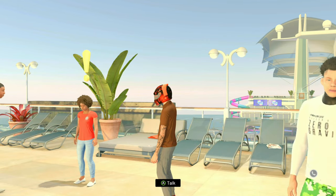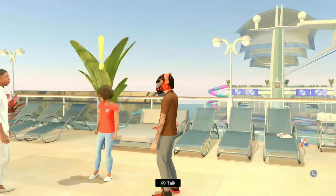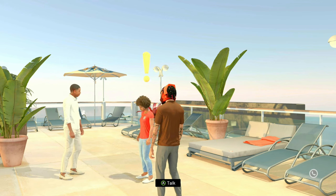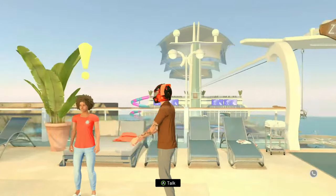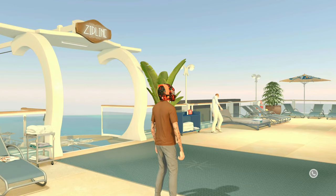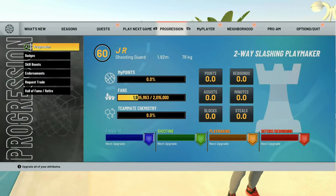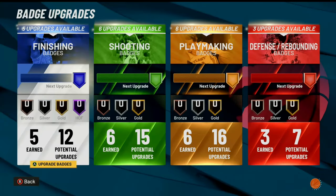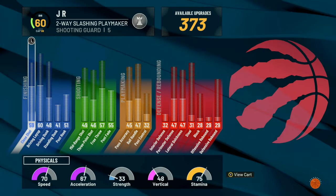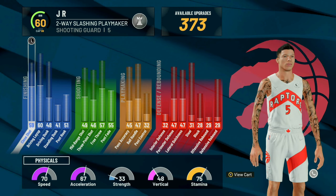To do the rebirth quest, go to the 5v5 court and talk to the lady there. If you've never talked to her before, you'll have to talk to her twice and she'll give you the rebirth quest option. To complete the rebirth quest, you have to play 10 Mypark games. Once you use your rebirth, you'll have badges to equip and your player starts at 90 overall. Make sure you use your rebirth if you're making a new player.